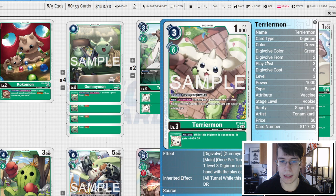Four copies of ST17 Terriermon: once per turn you can play a green tamer card or a level three Lotmon from your hand with the play cost reduced by two, and when suspended it gets +1K DP. This is going to help us vomit out tamers or Lotmons, and then we'll alliance with those Lotmons. That inheritable is fantastic because we will be suspended to activate a lot of effects, so a little extra beef on our boys.